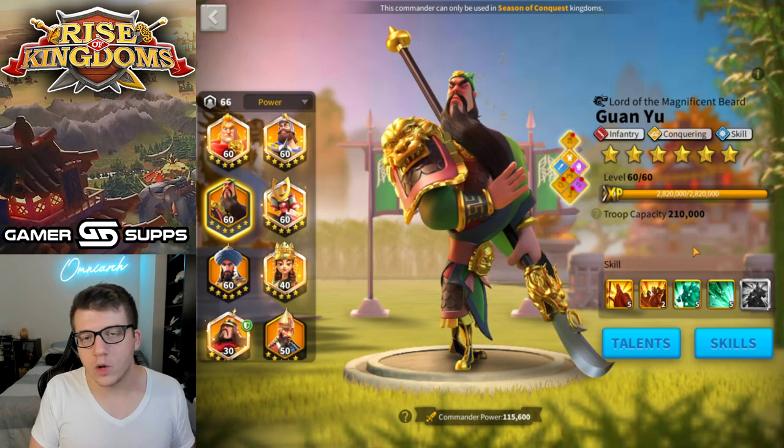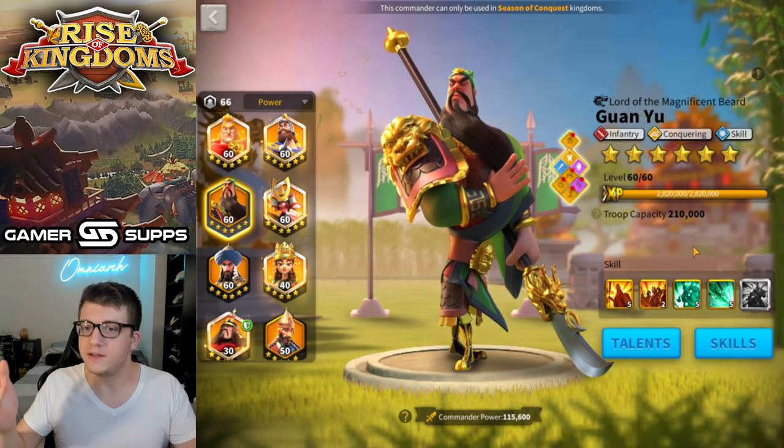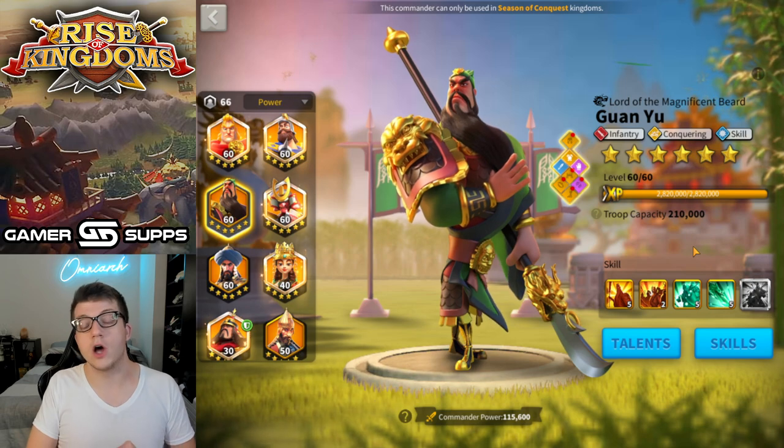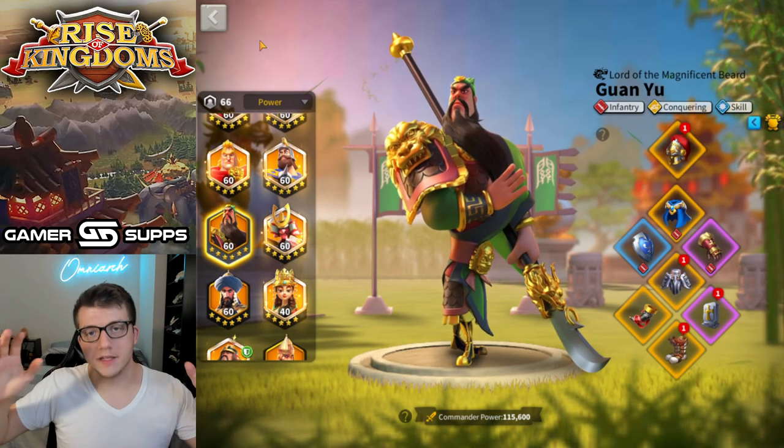Is a 5-5-1-1 Leonidas worth it if you have a Guan Yu that isn't expertise, but whose first, third, and fourth skills are maxed? Now, the way I've gone about testing this isn't exactly perfect, because testing in Rise of Kingdoms is never perfect.